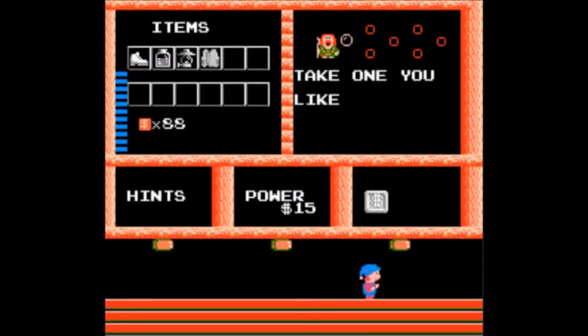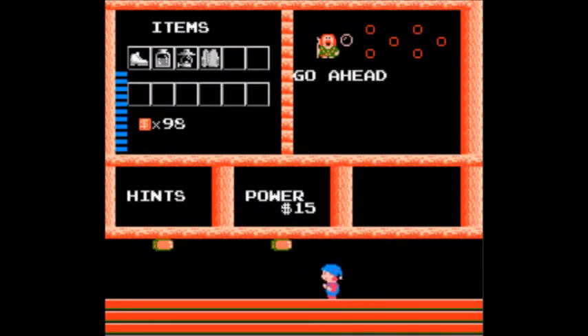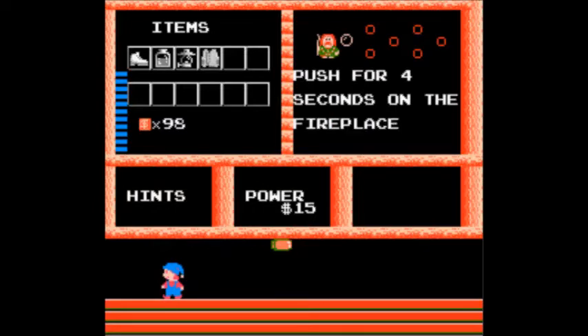Let's go in here — got just some random money, just take it. What's this? Push for four seconds on the fireplace. Huh, that could be useful. And this power of $15 — that will restore all of your life.